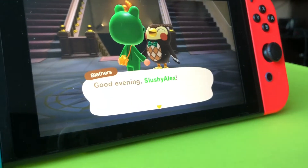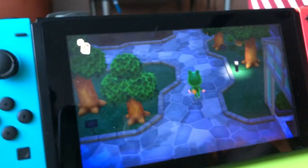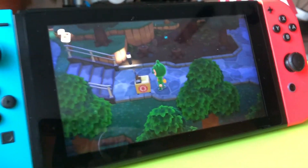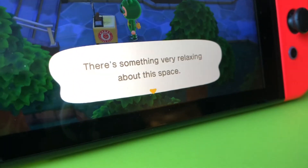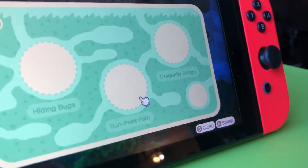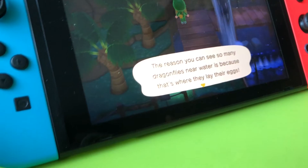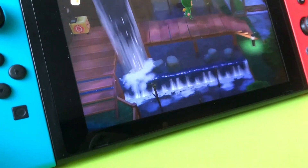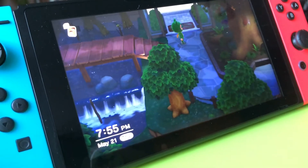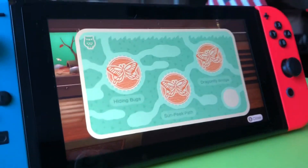In my opinion, the most pretty exhibit in the whole entire game. The Sunpeak Path — there's something very relaxing about this space. Okay, so we need the hiding bugs and the dragonfly bridge. This is... oh my. That is super relaxing. Let's take a walk across it. That was the most satisfying thing I have experienced all day, and I'm not exaggerating that. But now it's time for the hiding bugs. This spot isn't as relaxing as the other ones, but I like it.